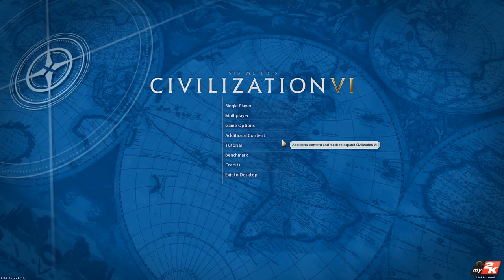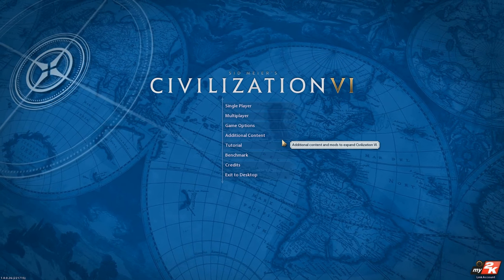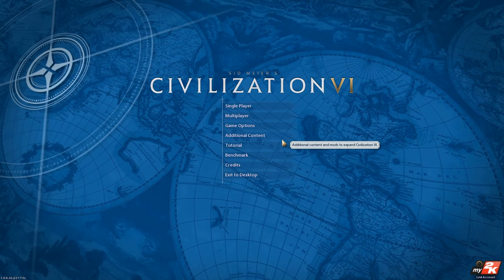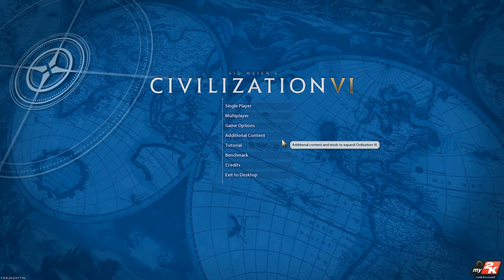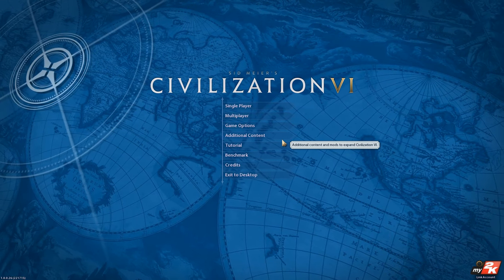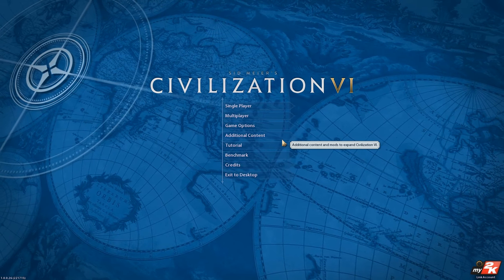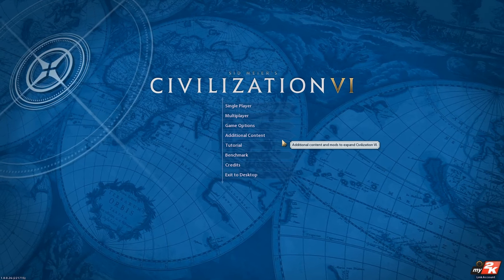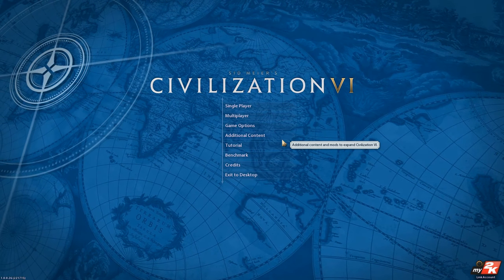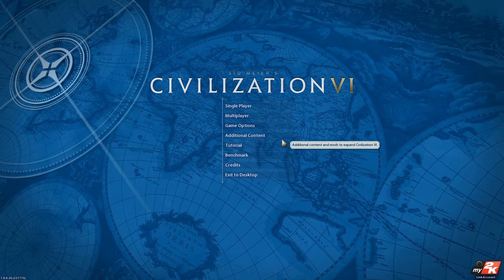As we did in the Civ V version of this series, we're disabling score victory — called time victory in Civ V but score victory here — which just cuts you off at a certain point in history and gives you a score. We've cut that off. So we're going to have the option for religious victory, which is the new victory type, domination victory, cultural victory, and scientific victory.